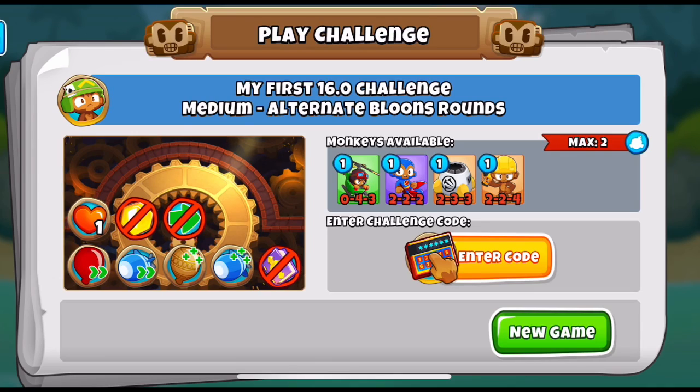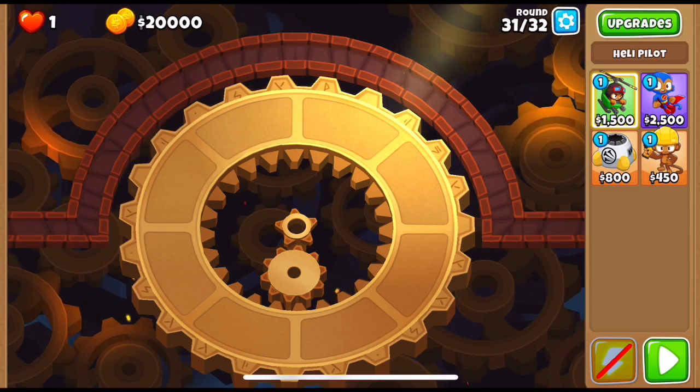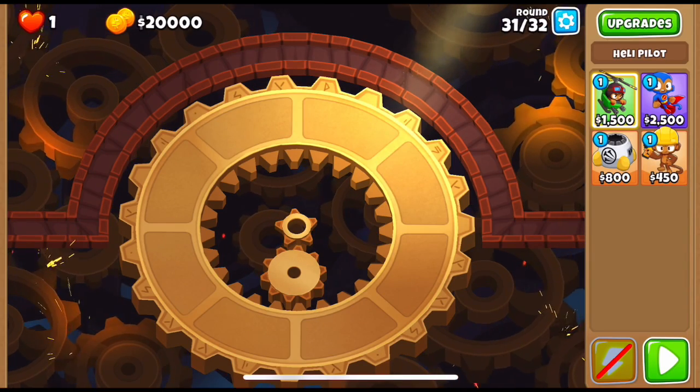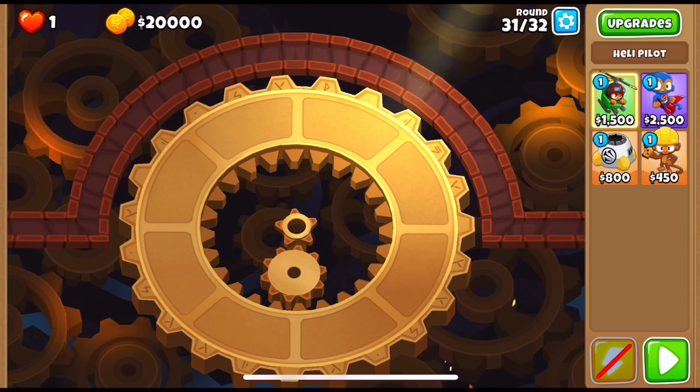I haven't seen the challenge, but if we just buy these towers I'm fairly certain those are the key towers and we're gonna win. This is kind of the problem with path restrictions — sure they restrict you from buying something and might make the challenge easier, but they're also pointing you towards the solution. Let's see what this challenge is about. It's rounds 31 and 32 on ABR — I don't know what's coming in these rounds — 20k, one life. Let's hit play.